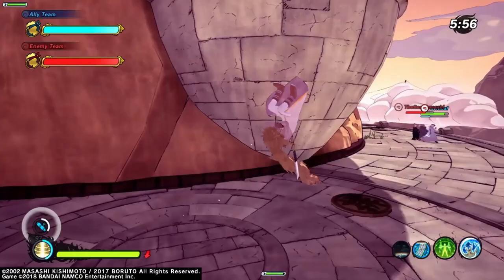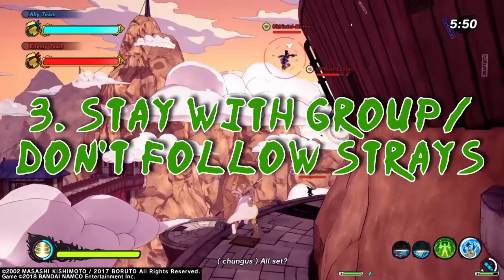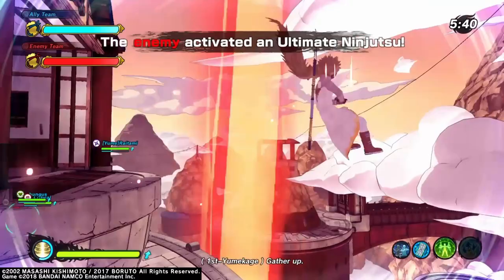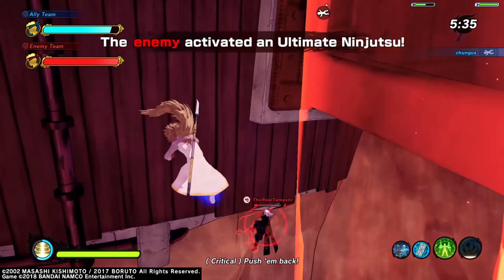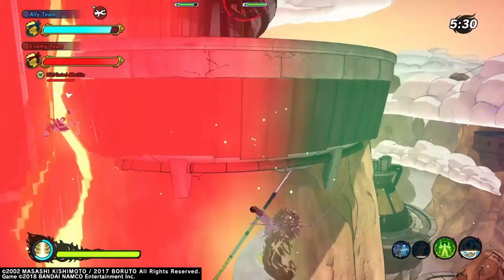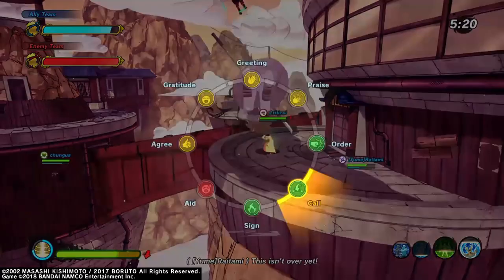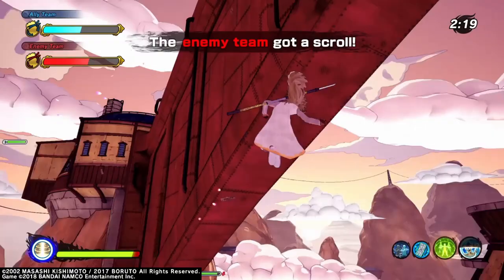It might sound selfish, but sometimes that means you have to sacrifice a teammate. Don't follow strays — make sure you stay with the group. If you see a teammate off in the distance getting jumped, you don't want to leave the rest of your team to go save that one person who went rogue. By the time you get there, they'll probably be dead or you won't be able to outheal the damage they're taking, especially if they're getting jumped.